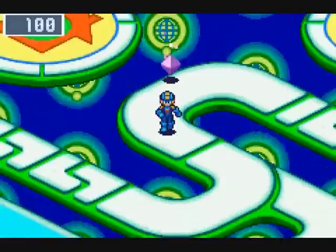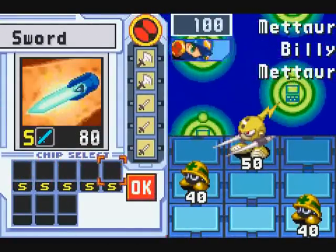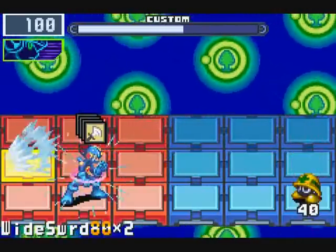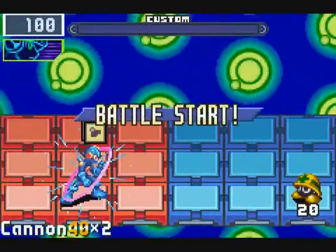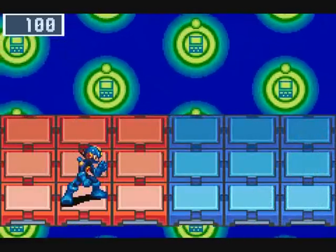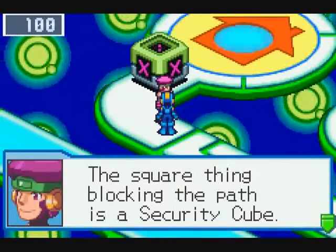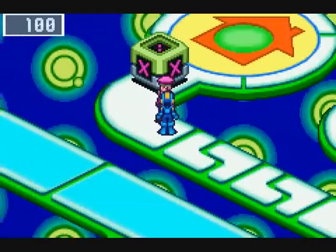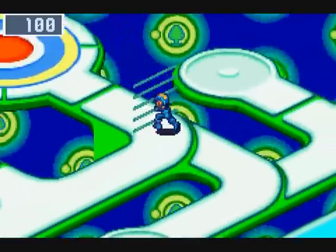We've got purple mystery data, but we don't have an unlocker. We just have all the swords. Unfortunately, nothing we can do about the virus in the back row there. The square thing blocking the path is a security cube. They're used to block unauthorized access of homepages. To unlock one, you need to get a P code from the owner of the cube, and this one belongs to Dex. A security door — Shuko's area. Ask before entering.